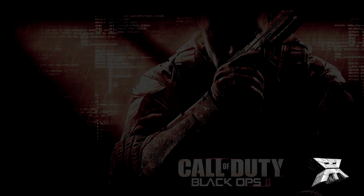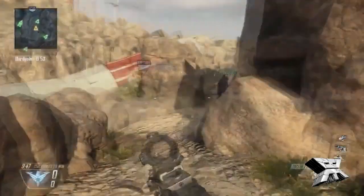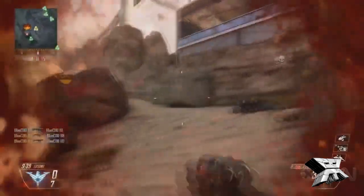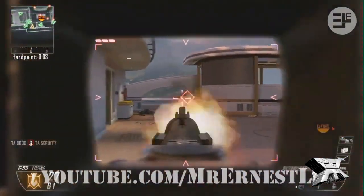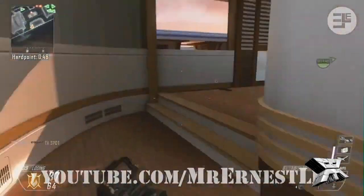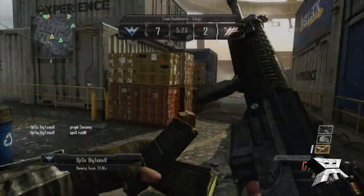First off we're going to start with the SWAT 556. I think that's how it's announced — it was originally called the SIG 556, but I'm not exactly sure what happened, maybe someone can tell me in the comments. The magazine size is 30 rounds, starting ammunition is 30 plus 90, and the fire mode is a 3-round burst. From what we've seen in the gameplay, I believe it's also in zombies, and it looked pretty impressive. We also have some SIG gameplay for that too, and all the weapons have gameplay.